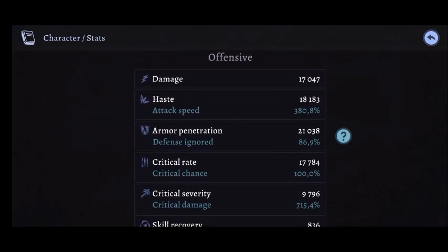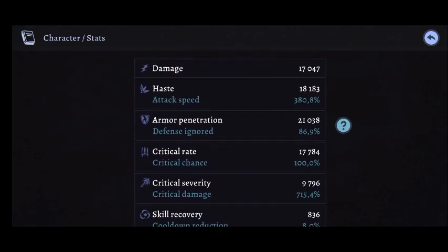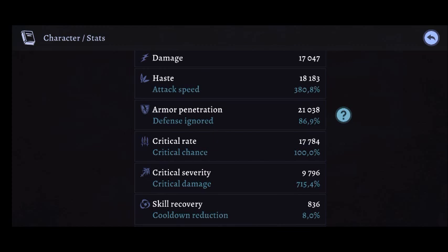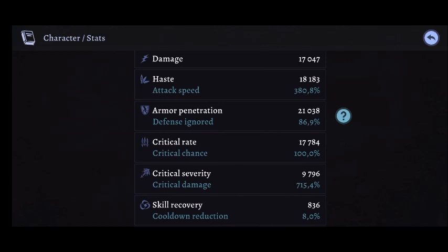Moving on to offensive stats: damage is at 17k, which is lower than my main, but 17k is still enough to get through Fatal Bridge. Haste has gone up, armor pen has gone up as well to 86%, which is actually crazy because I'm using no strength gems at all — most of my stuff is dexterity gems. So even without strength gems, the armor pen is still really high.